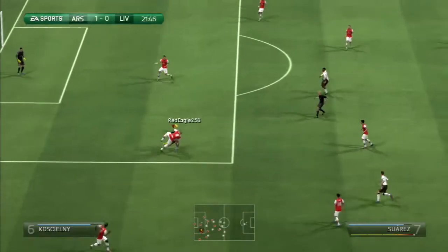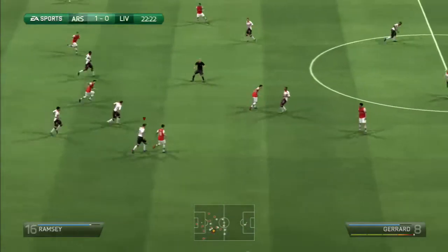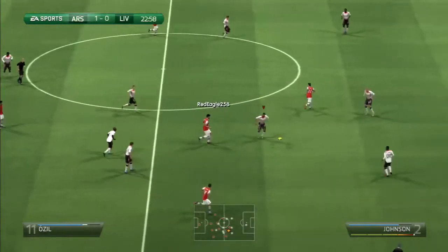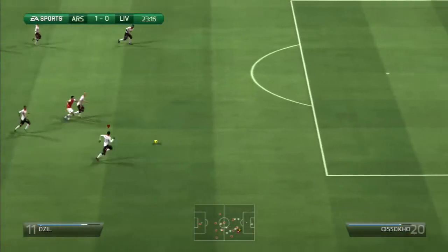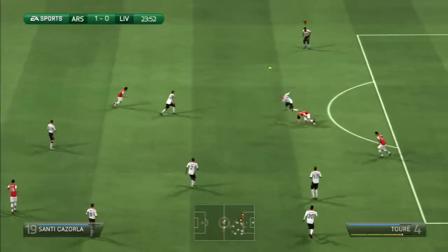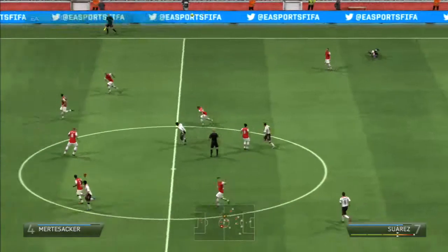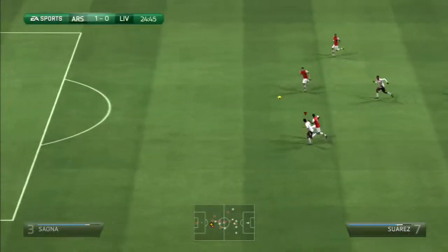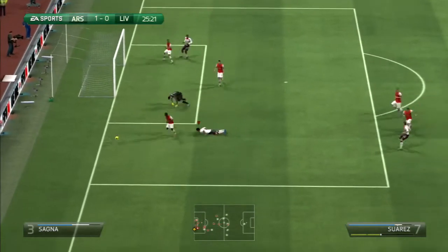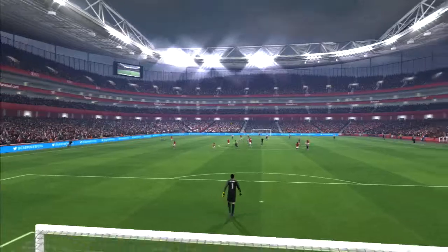Sagna with the throw. Mertesacker. Arsenal playing around with the ball in defence — they don't want to do that. Liverpool could hit them on the attack. This is Giroud, picks up the loose ball, looking for Mesut Ozil. But Sissoko is there covering and deals with it. This is Martin Skirtle — late challenging by Giroud, referee waves play on. Long ball over the top — Suarez could be in for Liverpool. Suarez with a chance, it's a good save by Szczesny. And you'd expect Suarez to do better, especially with the season he's having.